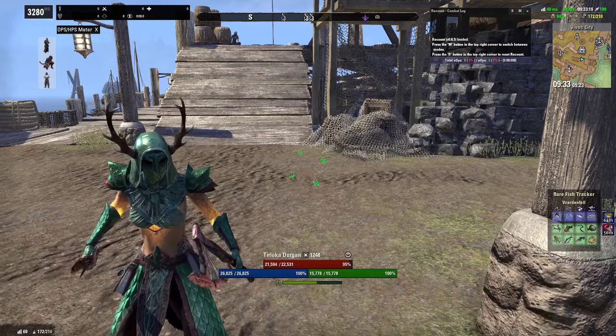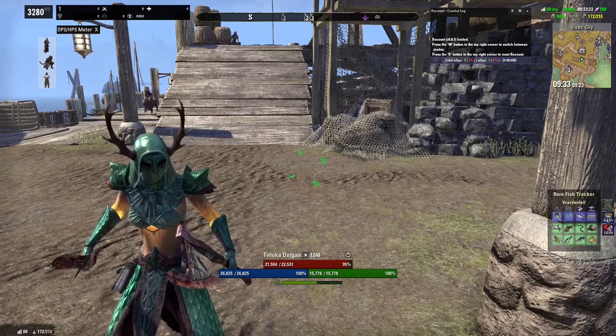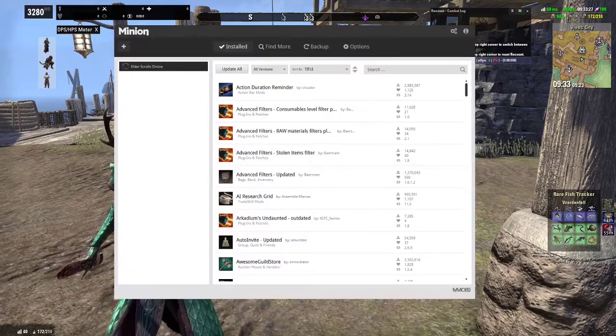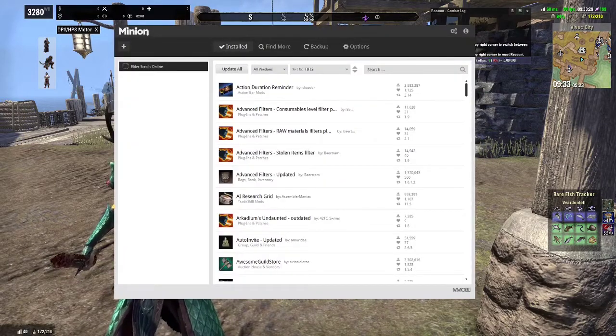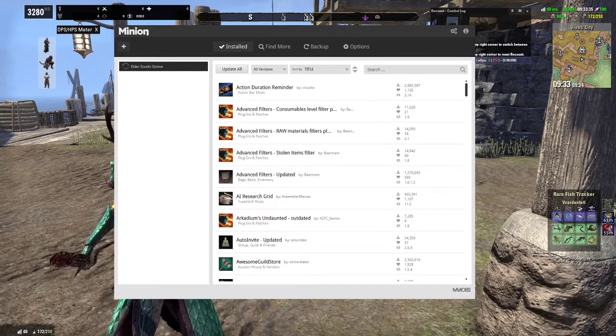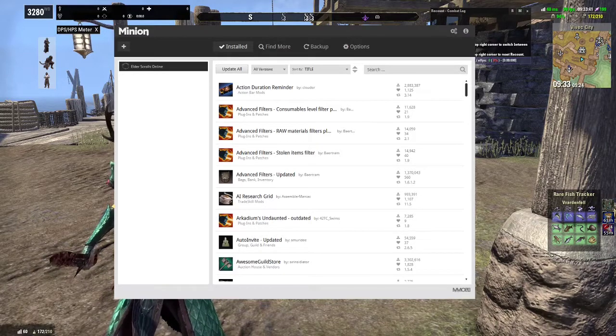The very first thing you need to know is it will help you to organize all of your add-ons. I personally use Minion. Minion is a third-party application where you can select your game — they support Elder Scrolls Online, World of Warcraft, and several other games — and Minion is actually an add-on manager.